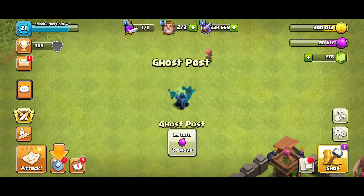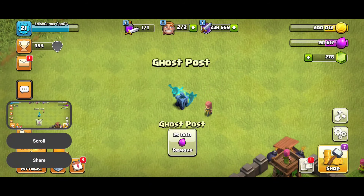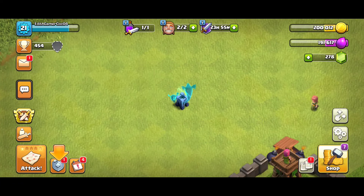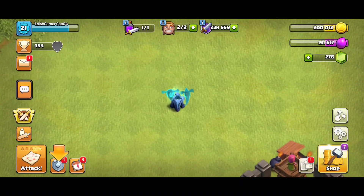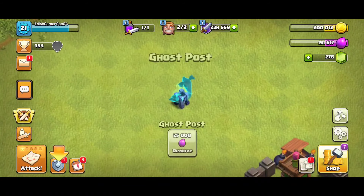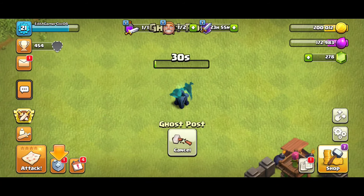Let me take a quick screenshot of it for the thumbnail. So guys, you need 25,000 elixir to remove this, and as you can see some type of ghost is revolving around that obstacle. Let's click on it — you have to wait 30 seconds for it to be removed.